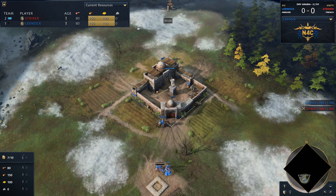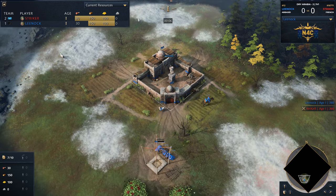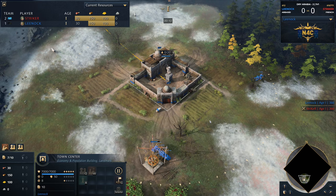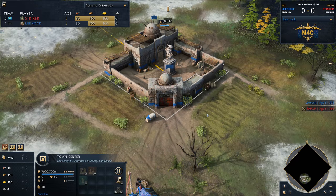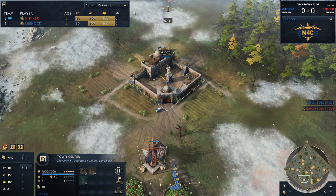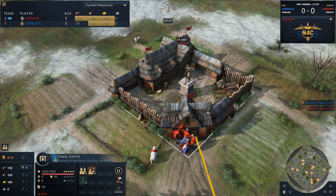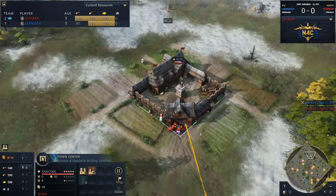G'day fellas and welcome to a casted game. Spawning in on the south side of the map, we've got Lee Nock in the blue trunks playing as the Abbasid Dynasty. His opponent who spawns on the north side of the map in the color red — we've got the one and only Striker playing as the red French out here.